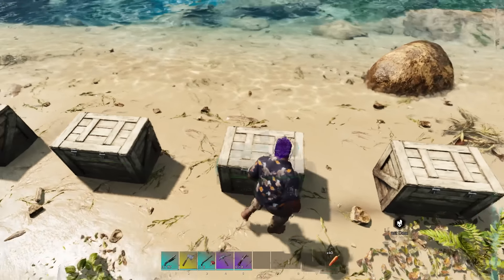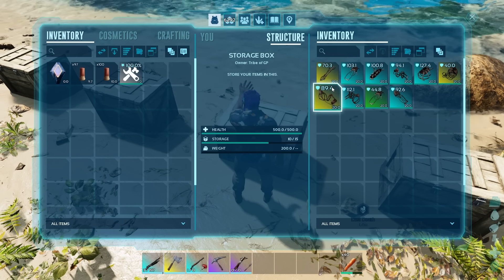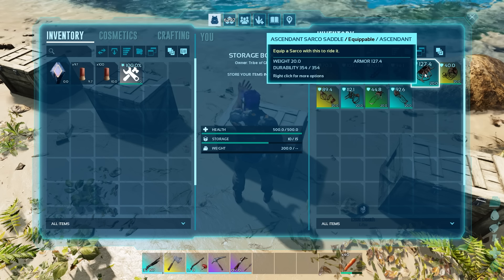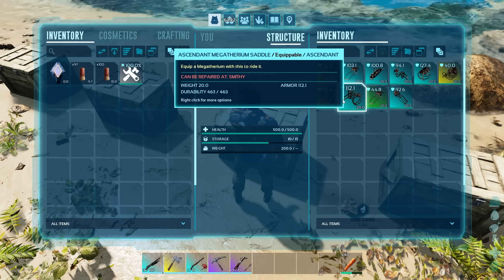The next box was for super nice, which is what everyone would be aiming for. I did this 10 times and again got more Ascendant saddles with pretty decent armor numbers, but again these are not blueprints, so it's going to depend on how much you value the items over getting blueprints.